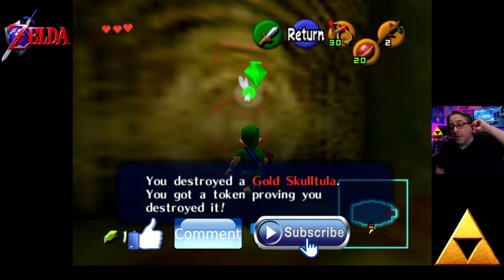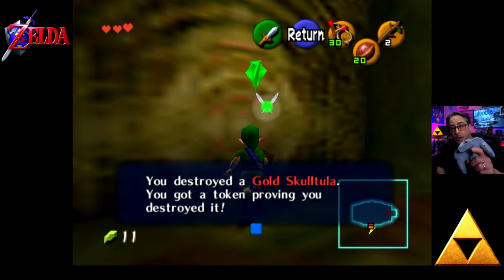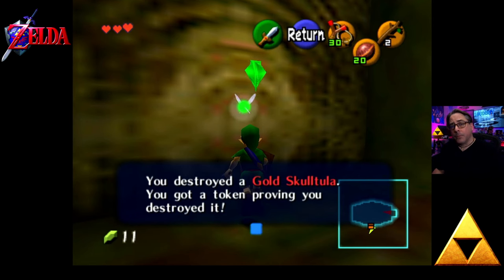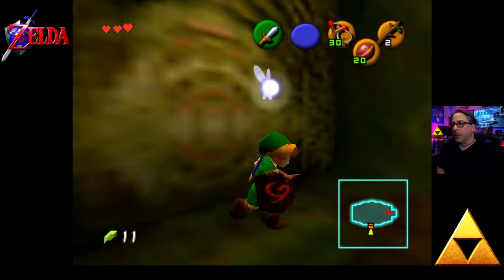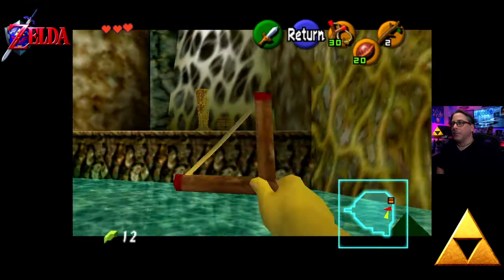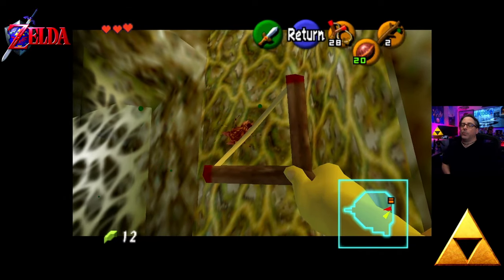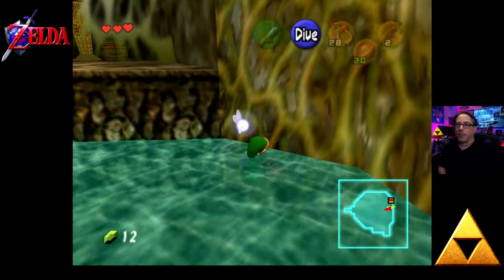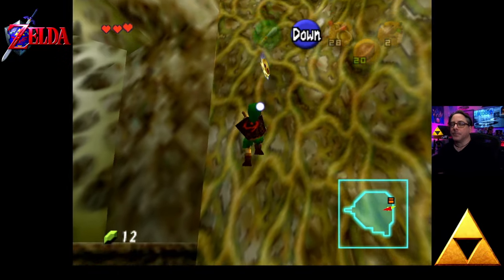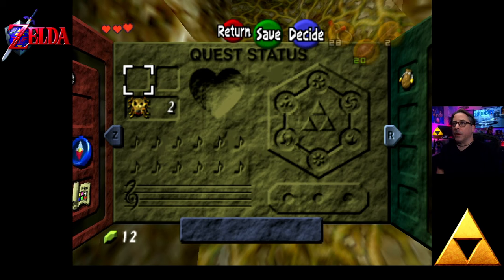A lot of times there's a hole in the ground that you can't see — it's kind of cloaked. But the Song of Storms or a bomb will expose that. This allows you to find hidden things. Now remember, we got a gold Skulltula before. There's a couple more down here, including right here. Using my Slingshot — one, two.